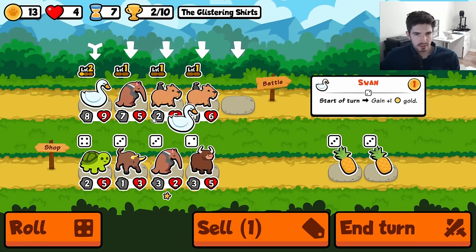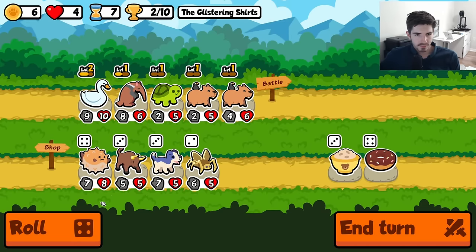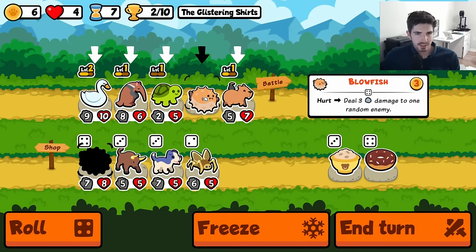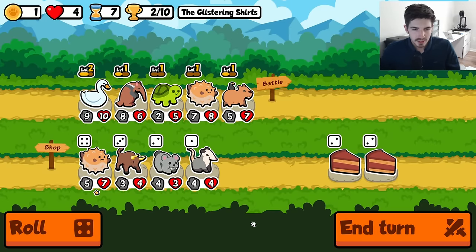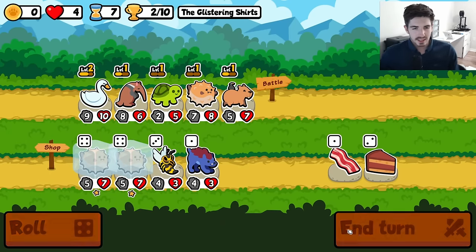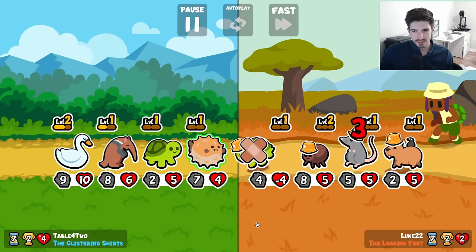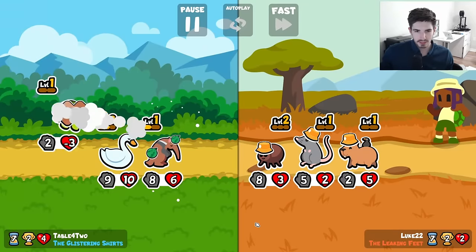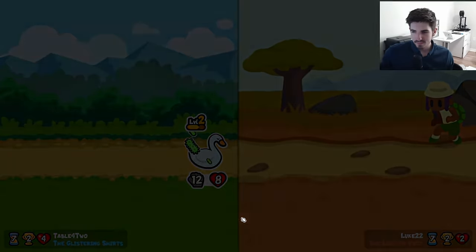Could get a level two if we want it — do a little turtle anteater combo here. It's always hard to know when to stop pivoting your cappies. Like, once you get a solid team that you're sticking with, then you stop pivoting. But what if you don't get that for a while? You can't just keep the capybara forever — that would be crazy. It's kind of a difficult choice to make.